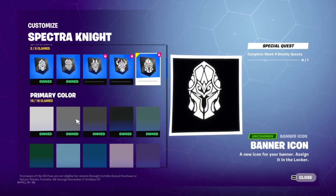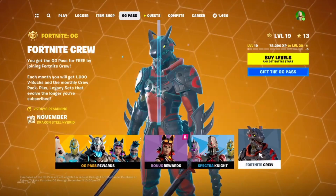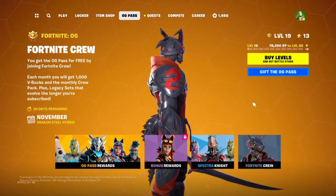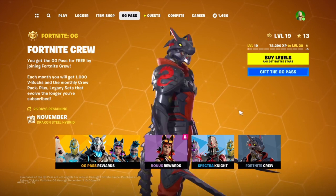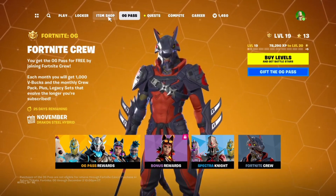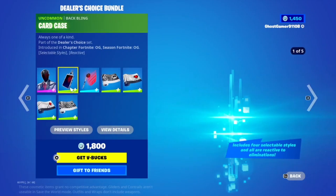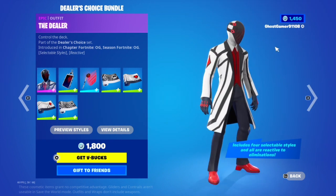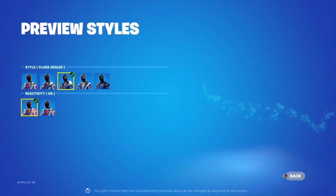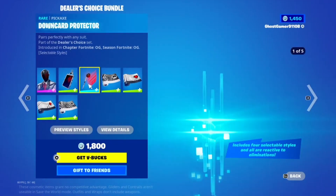There's also the Strength Integrity banner — I pronounced that wrong at first. You've also got some banner icons and colors that you just unlock in general for free. Then there's the Fortnite Crew skin, which is a mixture between Hybrid and some robot guy I'm not too sure about. We've got the old OG shop layout, and a new skin called The Dealer — it's quite interesting with customizable options.